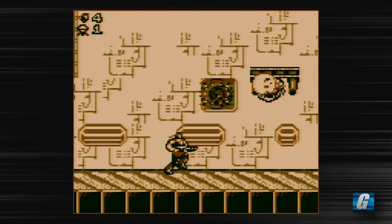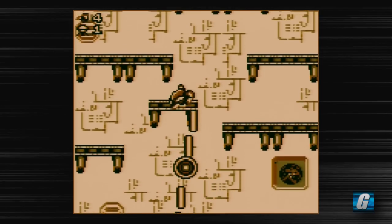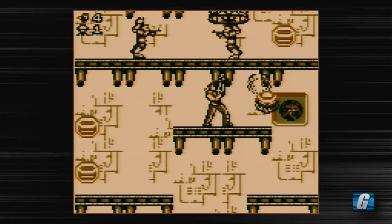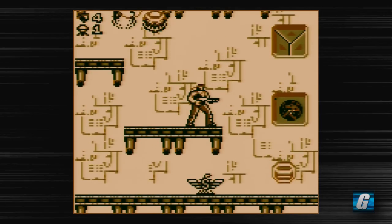You're better off getting something like the C power-up, which I just picked up, fortunately. The question is, do I want the C power-up or do I want the spread shot? I'm going to go ahead and stick with the C power-up.